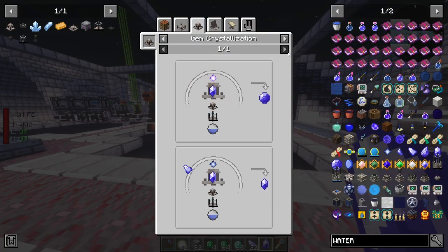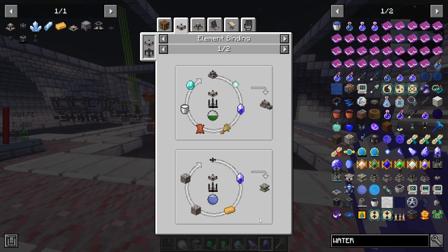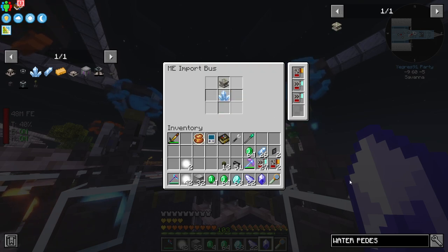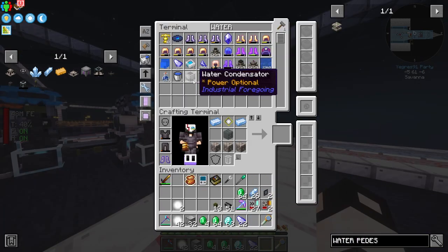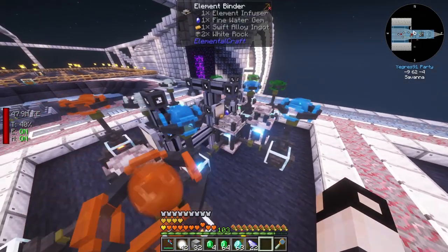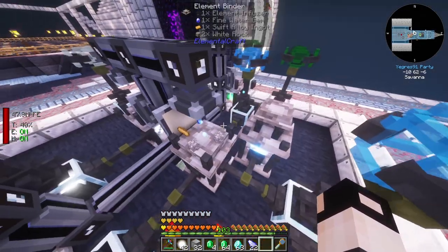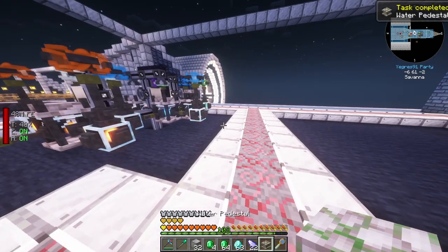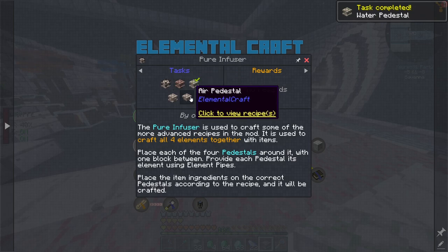The first thing I want to make is the water pedestal. We need to filter by zone and then click on it to see if we can craft it. Nice, we can! Let's start that. The pedestal is receiving everything it needs - water pedestal, amazing!